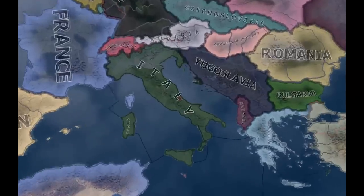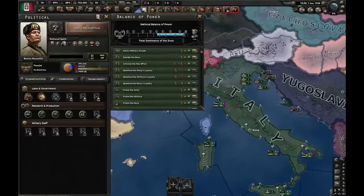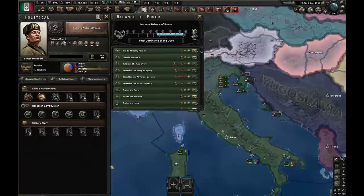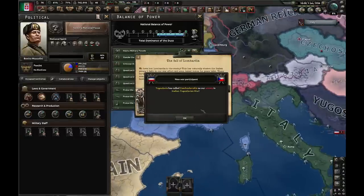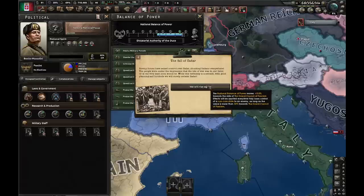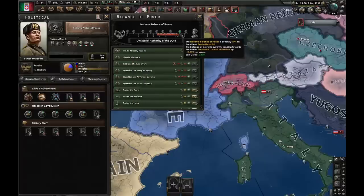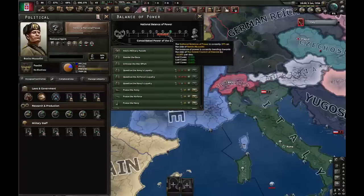The second method is a lot harder to pull off, but you can do it as every country at any given time. For that, we'd have to know why this happens — we know there is a balance of power, but why does the civil war happen? I declared war on Yugoslavia and I'm just gonna let them walk over me. Every single time we lose a non-core state, the balance of power moves 5% to the left. If we lose a core state, it moves 15% to the left, and it starts moving left constantly at a pace of 0.5.